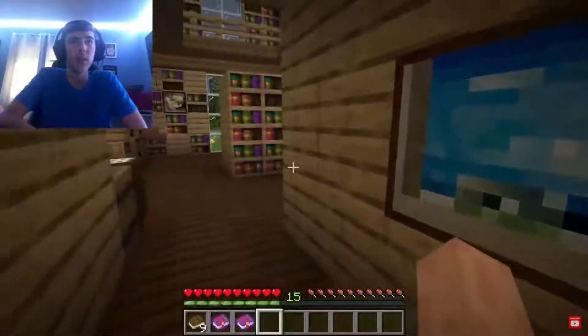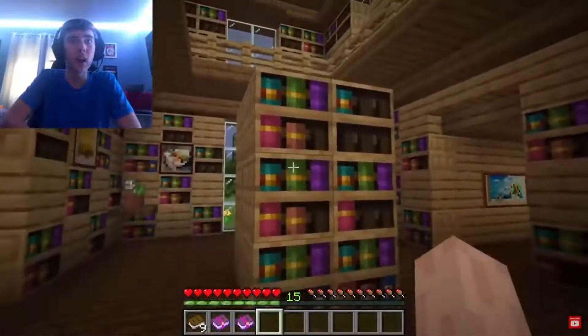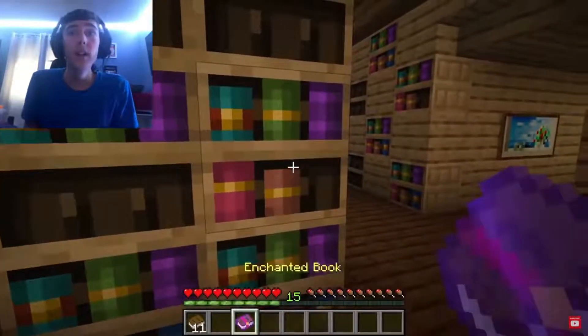It's called Chiseled Bookshelves! Chiseled Bookshelves is a new block we're adding to the game. You can interact with it to store one to six books — but it's not only books! It's also enchanted books and books and quills!